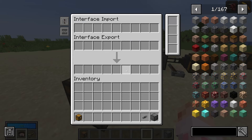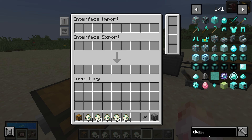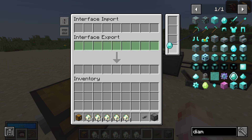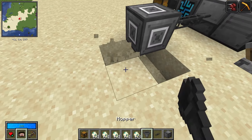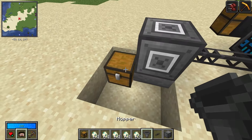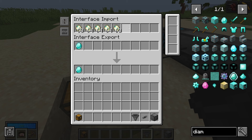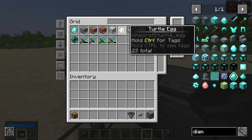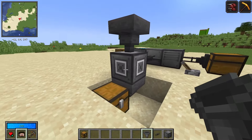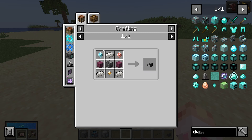An interface is the combination of an importer and an exporter — it does both jobs. You place it down and you can define what the interface imports and what it exports. You can drag filters from JEI, which is very cool. Do make sure this thing is connected to some pipe or hopper, as it does not automatically move items into inventory. With a hopper on the bottom, it'll start sucking out your diamonds, and inserting turtle eggs will pull them right into the system.